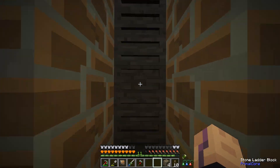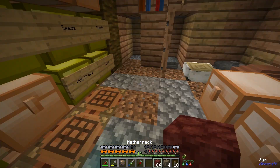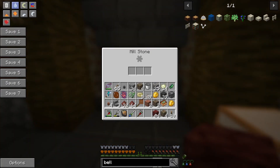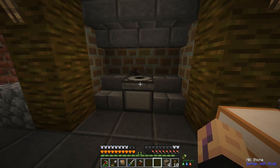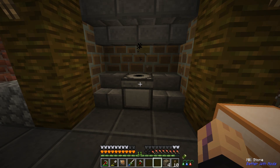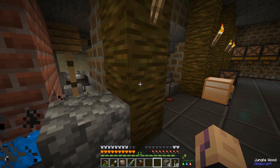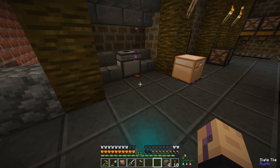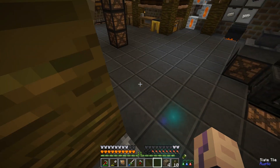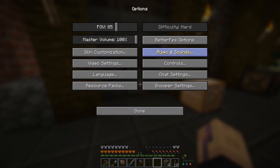Something funny I want to show you - by the way we're going to work on soulforged steel today. If we take some netherrack, remember how putting netherrack into the millstone makes that awful gas sound? There's a bug with the pitch of the gas sound right now with the millstone so it's like too high pitched - it's tootin. I love it though, I wish I could keep that forever.